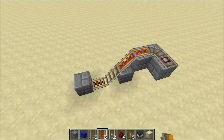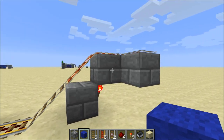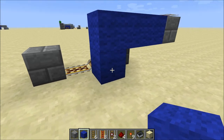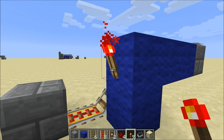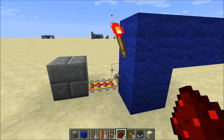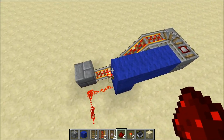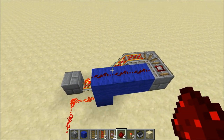Now we can put in the RS Norlatch. Start off using blue wool to indicate it. The RS Norlatch is an upside-down L shape, like this. Place a redstone torch on top here, which will power the rail, as well as a redstone torch below here. Now put in your redstone dust. We definitely need wire along the whole top of the RS Norlatch.